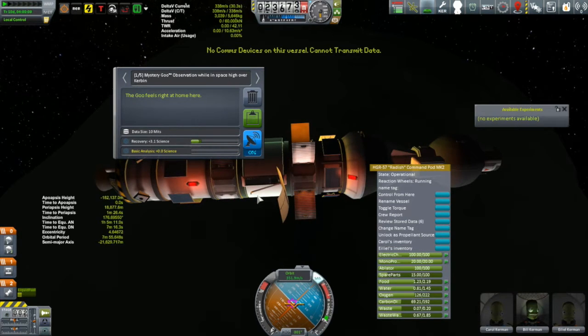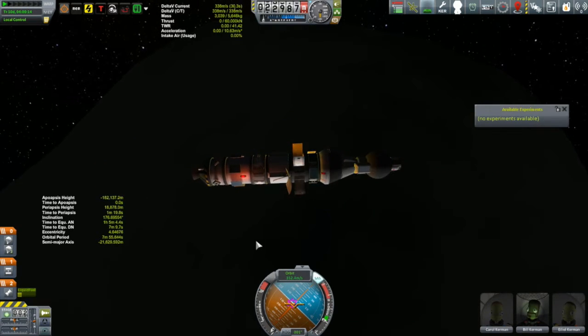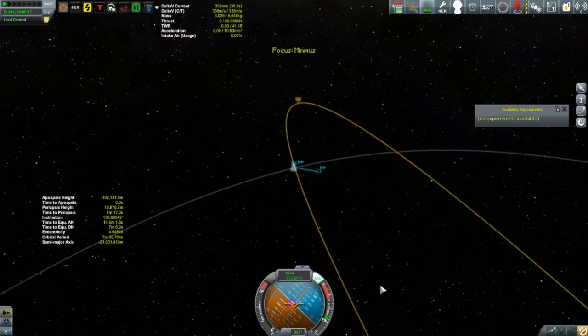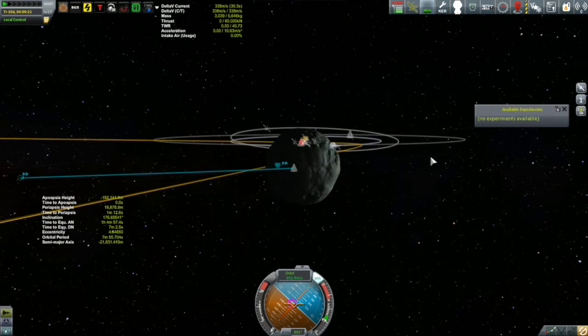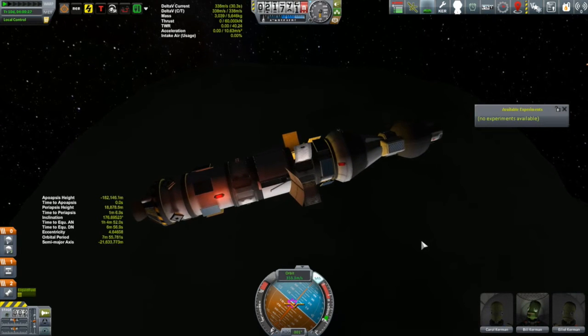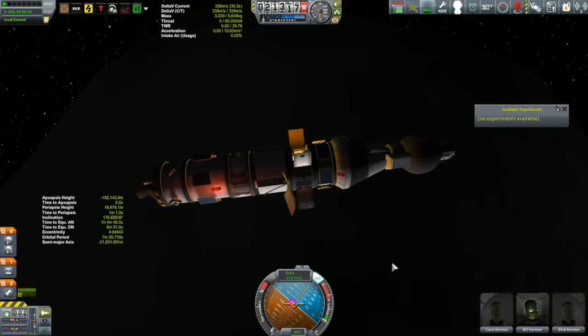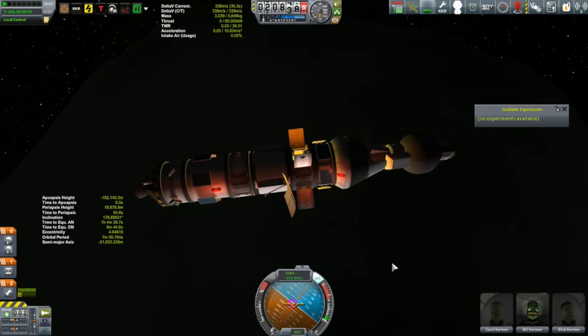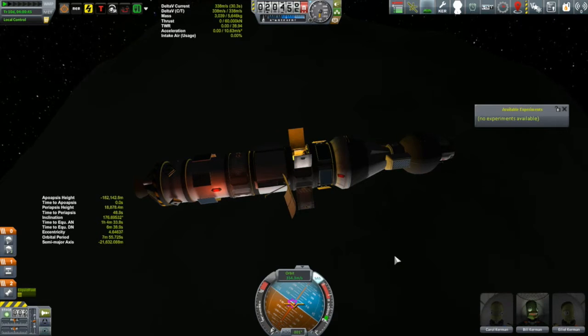I can't transmit — I'm on the far side of Minmus. Kerbin is in the communication shadow behind Minmus. I won't be able to transmit until I'm back out from behind Minmus, and by that point I probably won't be in near space anymore, which means if something goes wrong with the transmission I won't be able to go back and get it again — I'm on a flyby trajectory. I think I'll hang on to these. That's the safer course rather than transmitting.